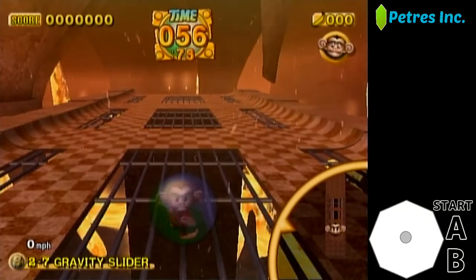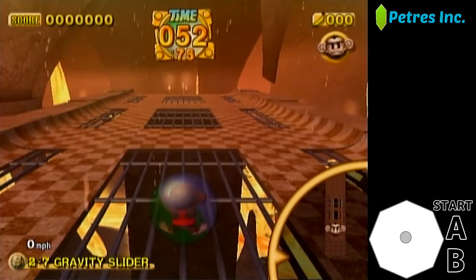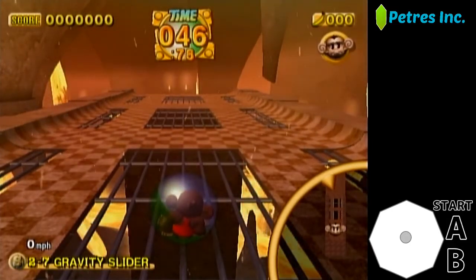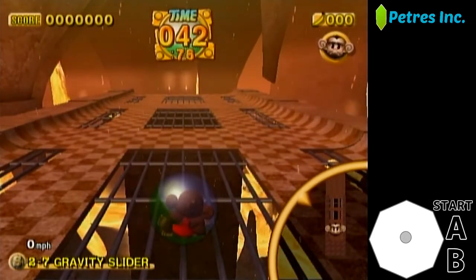Hi and welcome to Story Mode 2-7 Gravity Slider first ramp tutorial. Now this may be the fastest strat you can use on this stage, but you actually can't go for it every single attempt. Whether you can go for first ramp or second ramp in order to build speed is dependent on your speed.